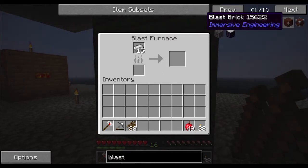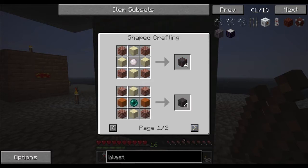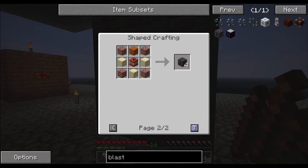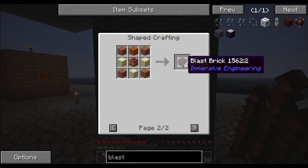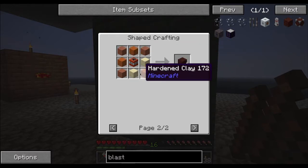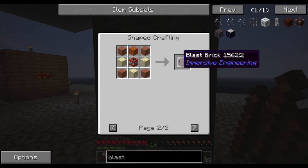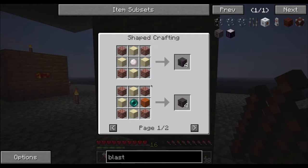There are other blast furnaces available. These all give the same thing — they're different colors but they're all called blast furnace brick. The difference is that some take hardened clay and the other just takes clay bricks — so it's the difference of whether you cook it as a clay block or as a clay ball. There's also a reinforced blast brick, though I'm not sure what that does for you.